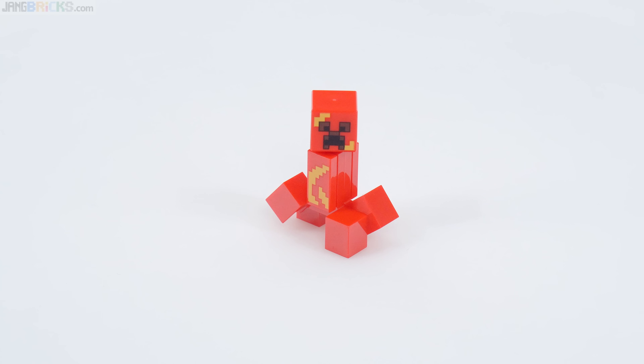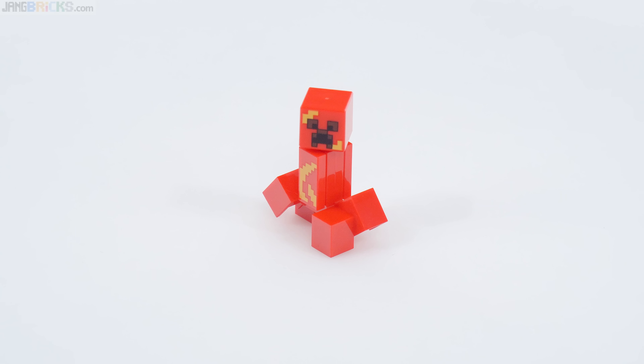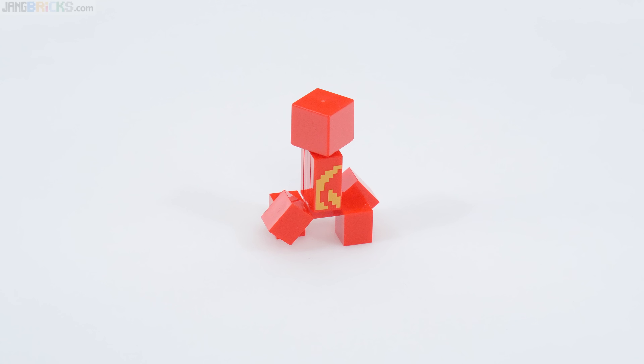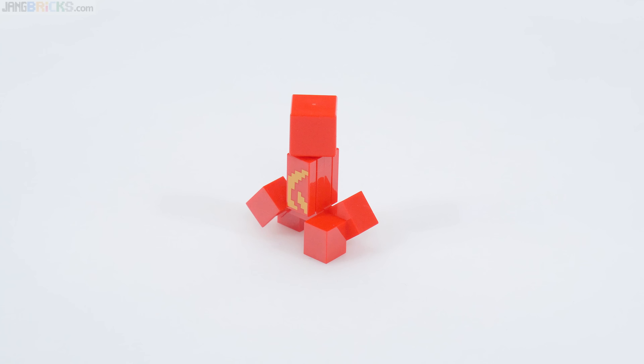This creeper is obviously a brand new variant with the plain red color, with new prints for the head and also the side tile piece, which is repeated over to the other side. I believe this is intended to represent a creeper that is taking damage — I think that's what they're going for.